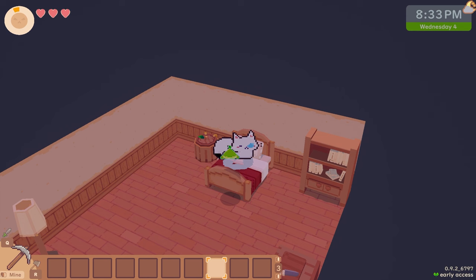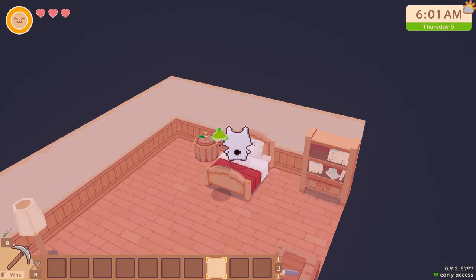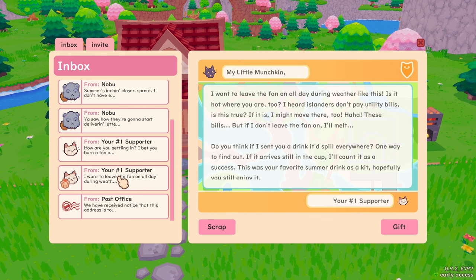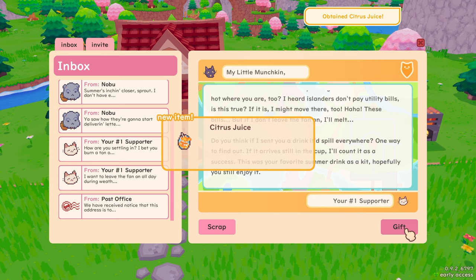Okay, that will do — I think it's time for bed, and we'll get those potatoes re-bought in the morning. I feel like we're getting some real progress made here though. There's something in my mail — 'From your number one supporter. I bet you burn a ton of calories working in the field. Meanwhile I have to pay to burn calories after work. Lately I've been trying yoga. I want my peaceful yoga classes back. Say hi to Mikan for me.' Citrus juice — nice! I'll bet I could make that if I wanted to.